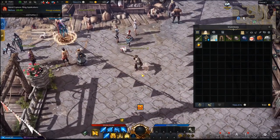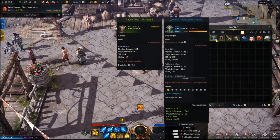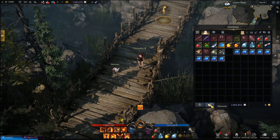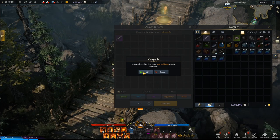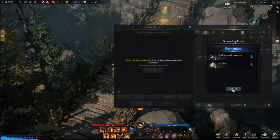For your equipment: if you see a blue arrow in the bottom right while leveling, that means the new piece is better, so go ahead and equip it. For old equipment you're no longer using, press the dismantle button, right-click it across, and dismantle it — you'll get a few pieces of dust and similar materials which you can sell to a vendor for a little silver.